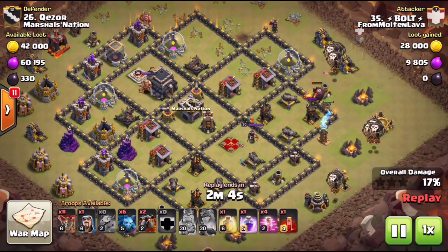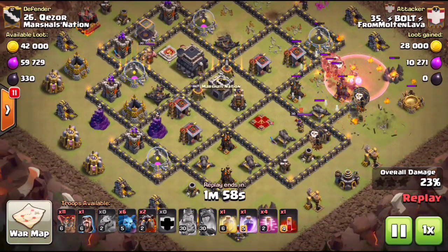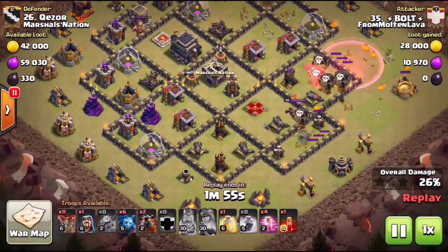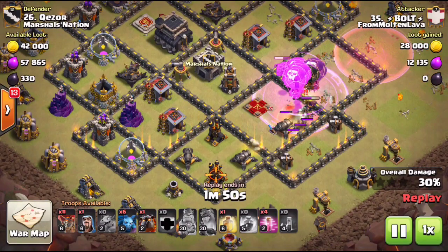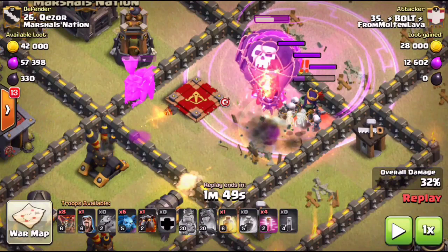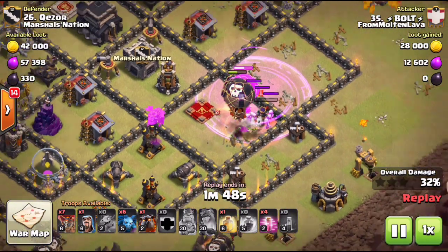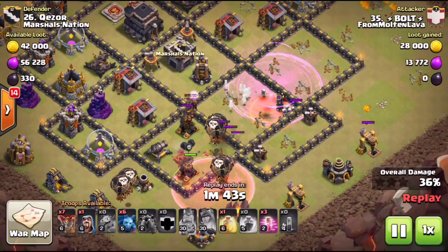The idea is to start with the first section of air defenses. With only two air defenses firing at his hounds, he's got a CC hound and one camp hound tanking those two ADs — no problem. He drops a few loons per each defense, hasting them in. Right here he's dropping down a rage and has one max skelly spell in the clan castle. Make sure the rage is over the queen along with the skelly spell — you don't want the skellies having to beat through a wall to reach the queen.